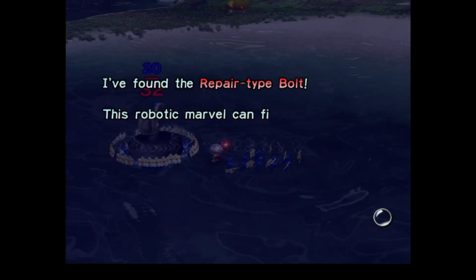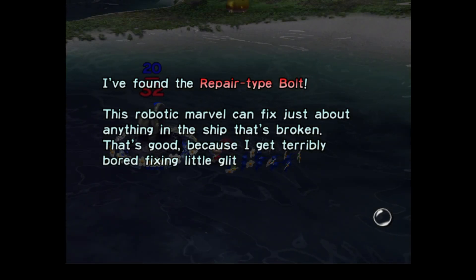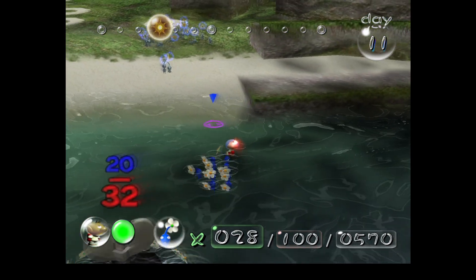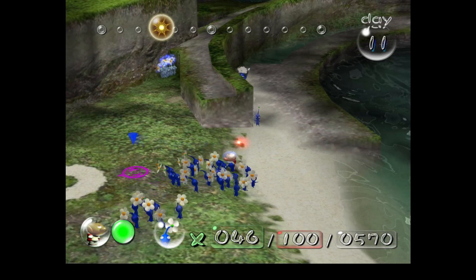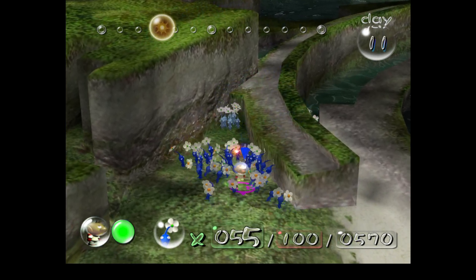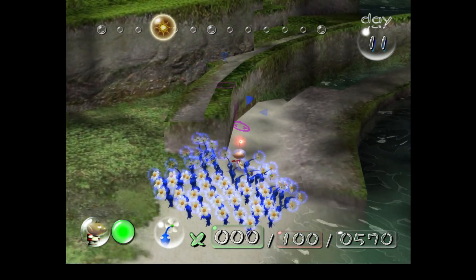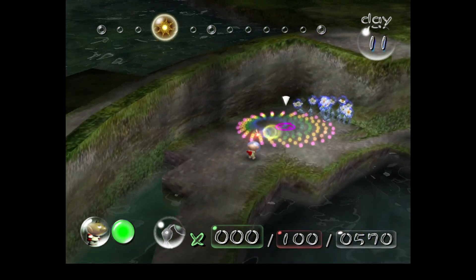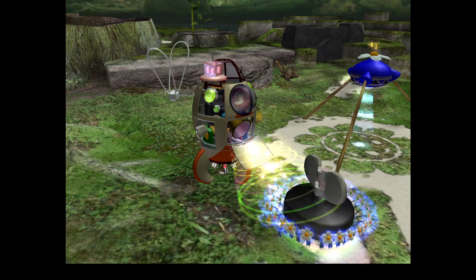I found the Repair-type Bolt. This robotic marble can fix just about anything in the ship that's broken. That's good, because I get terribly bored fixing little glitches — kind of ironically mentioning glitches considering my recording not working earlier. Right, where are the rest of the Pikmin? There are still a couple over there — those are the ones that fell off the wall. There are about 30 on there. Part one back — let's see if I can get the second one.